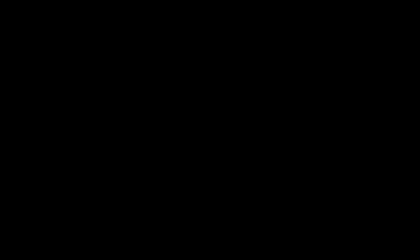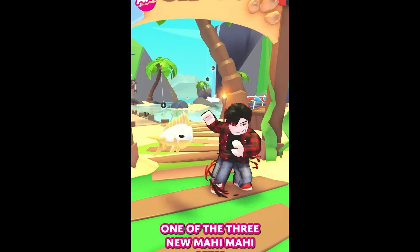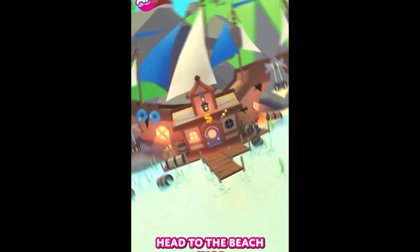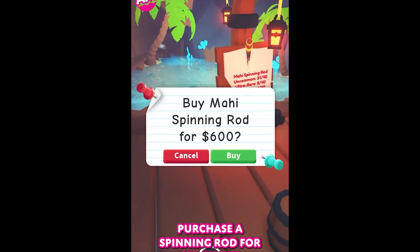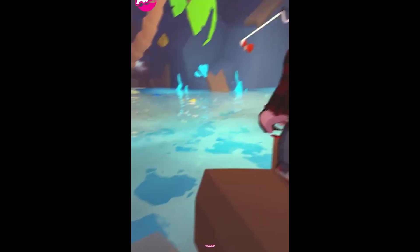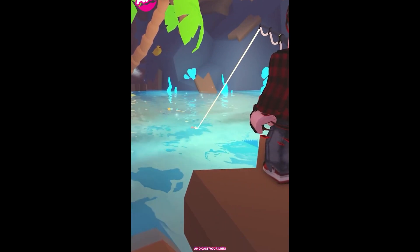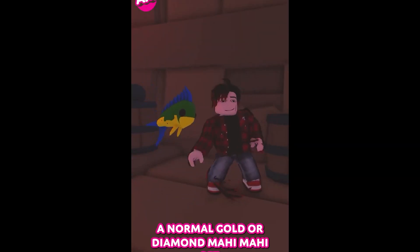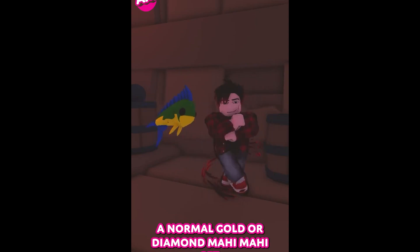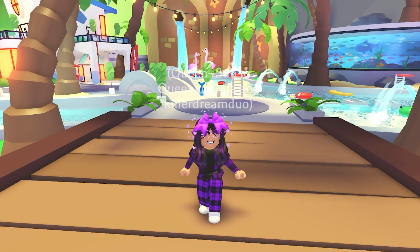Do you want one of the three new Mahi Mahi pets? Head to the beach shop in the new beach area, purchase a spinning rod for 600 bucks, step up to the edge of the waters, cast your line — and that's it. A normal, gold, or diamond Mahi Mahi pet will be yours.